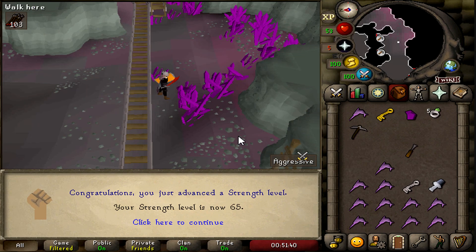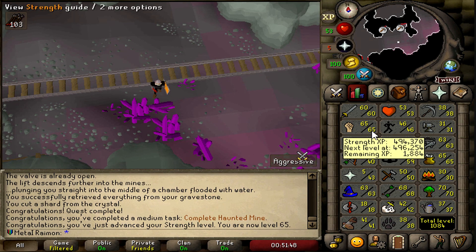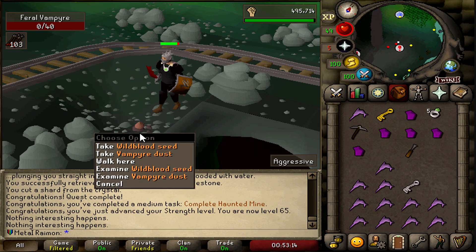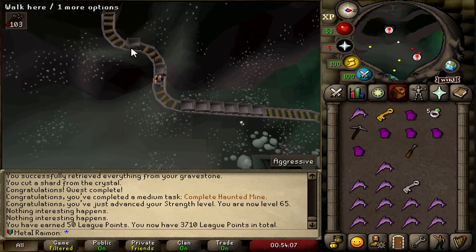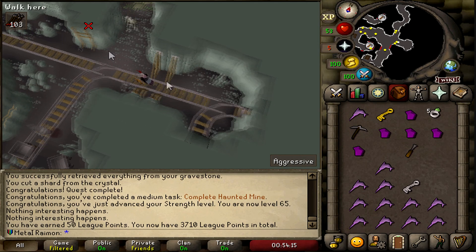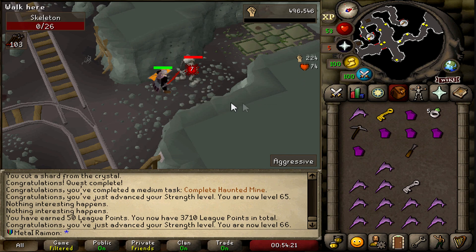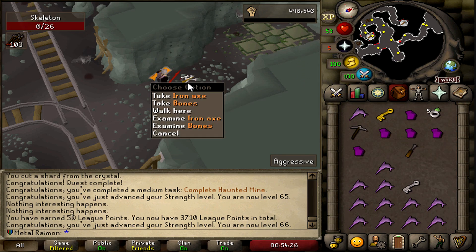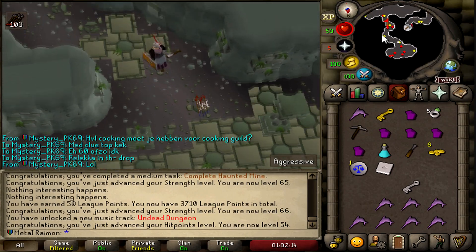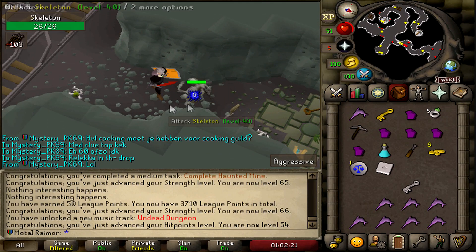22,000 strength XP from the quest reward — that gave me like four levels. It's like 200k plus XP. Now, the real reason I did this quest wasn't just for the quest points — it was to gain access to the skeletons, and I figured I might as well do the whole thing. These skeletons have a chance to drop an amulet mold and I really need one. We got an amulet mold — this is exactly what I came for.